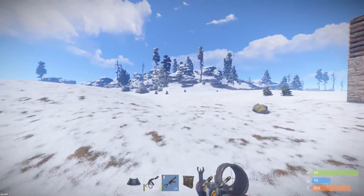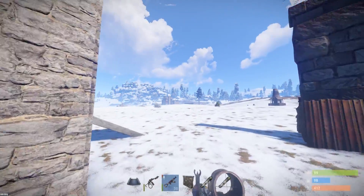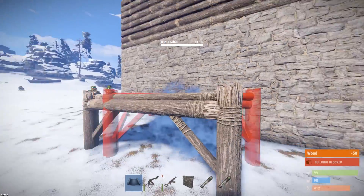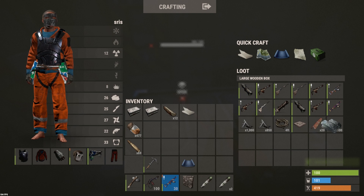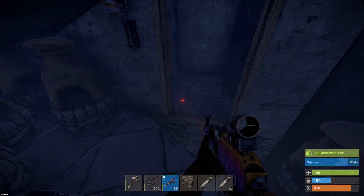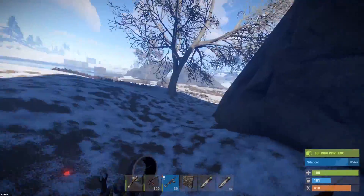This base right here has been here for a while, and I've just noticed that the second floor's made out of wood. This is a base I've wanted to raid for a while, so I'm just going to go for it. I'm going to raid it from the top, so I'm going to go ahead and build on top of the base. I don't have enough wood, but I would actually like to have a silencer on my gun, so I'm going to go ahead and craft one. They're pretty good — not only does it reduce the sound significantly, but it also makes your bullets invisible, so they have no idea where you're shooting from.